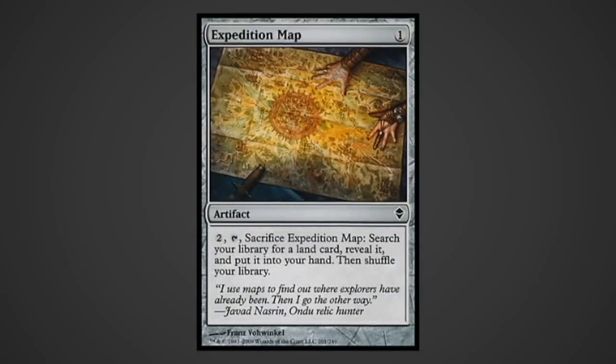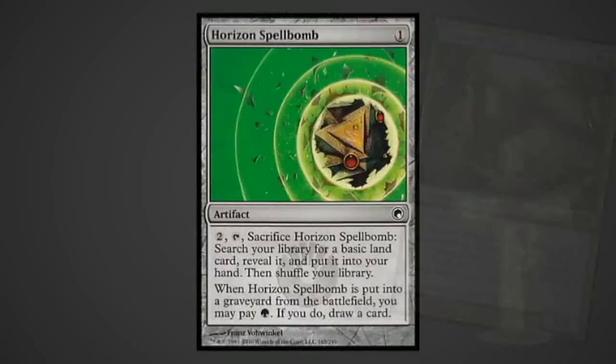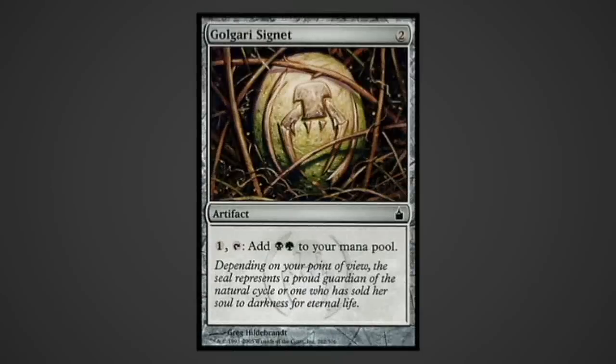This is repeatable unlimited land search in the deck, and since the loss of Primeval Titan, this is the next best option for the deck. Horizon Spellbomb and Solemn Simulacrum are breakable at any time for the same converted mana cost to get the same effects. Golgari Signet is just mana fixing.